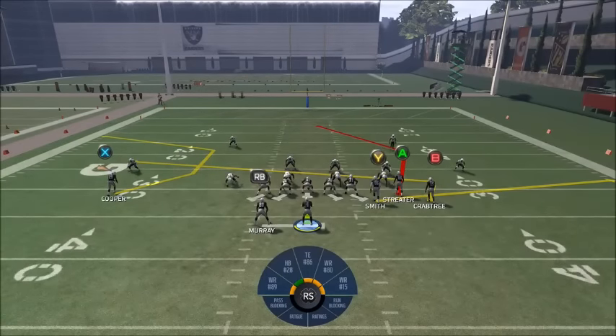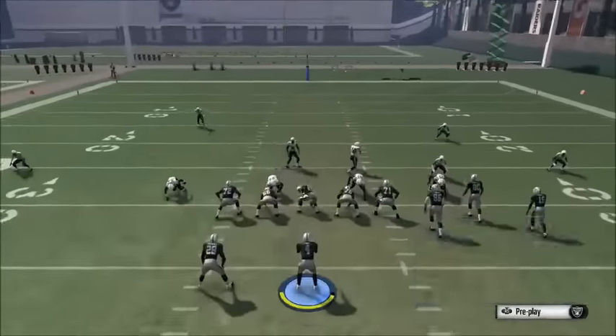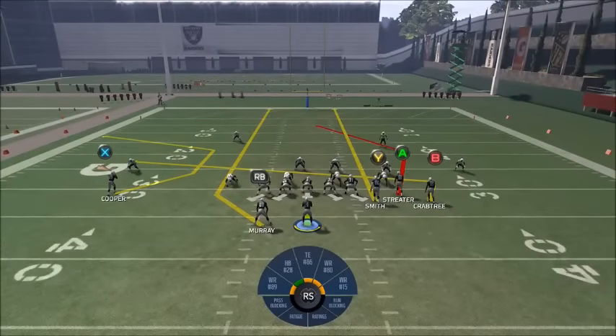That's what it looks like stock. The adjustments we make is we put Y on a streak and RB on a streak. Your main reads against man are going to be the X corner route and the B route, and your main read against zone is trying to hit that Y up the seam or checking down to the B route.